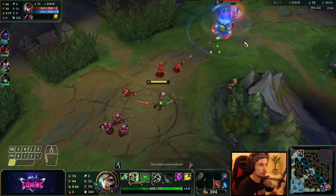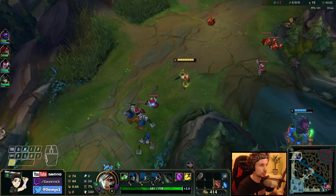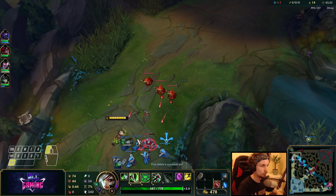She does actually have a ward. Okay, that's Quinn's flash gone at least. Now that we got Quinn's flash down we can look for potential trades and all-ins. Since we have a flash advantage, we could bait her into using her E and then look for a potential all-in.